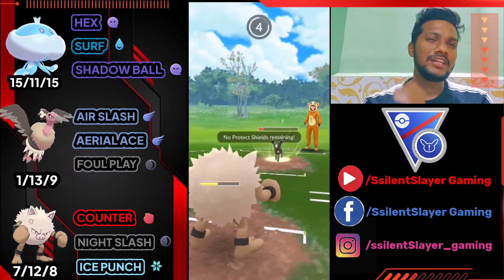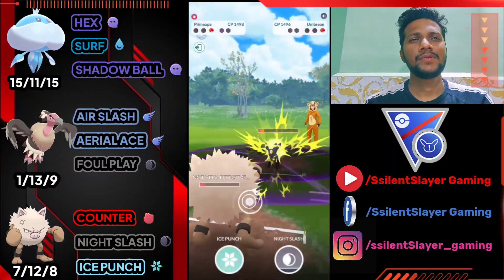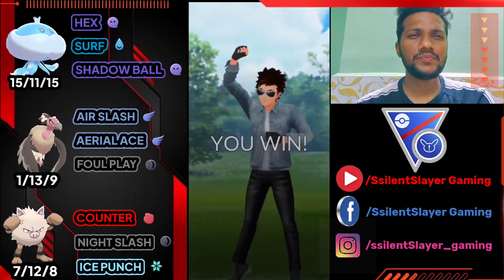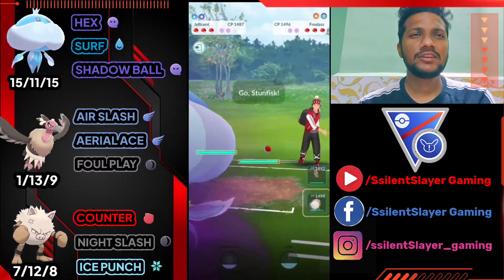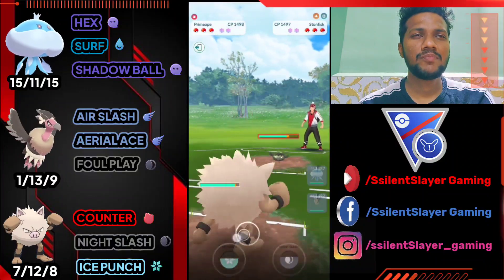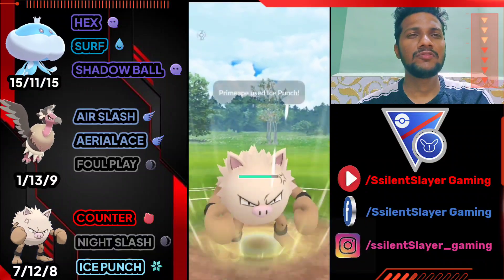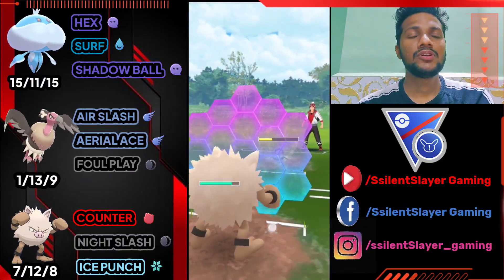Let's farm health and go for Ice Punch. GG for us — another win! Moving on to the next battle. It's Jellicent versus Jellicent — a good start. He brings in Stunfisk, so let's bring out our Primeape.